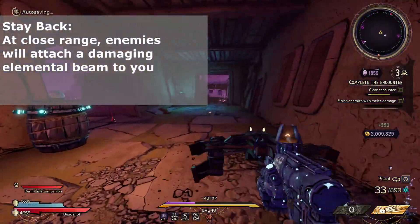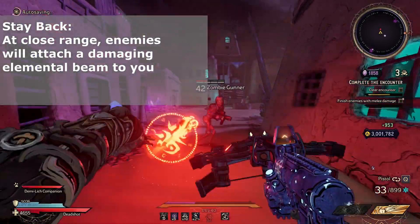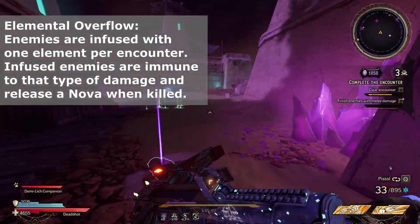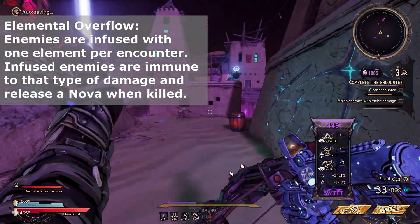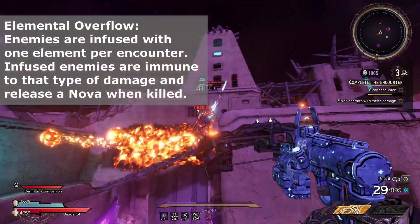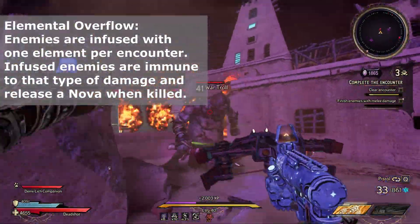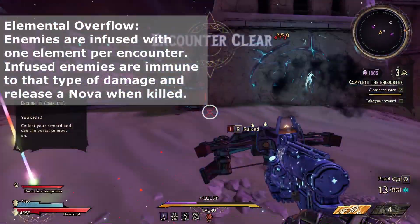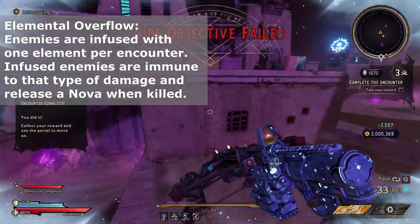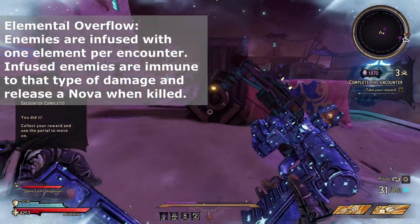Stay Back: if you are close to an enemy, it will attach a beam to you dealing constant damage — quite nasty. Elemental Overflow: when you enter a map, a random element is chosen. All enemies within that map are immune to that element and when they die, they release a nova. It appears that bosses will always be immune to dark magic, so if you've got lots of dark magic damage, your boss damage might take a nosedive with this one.